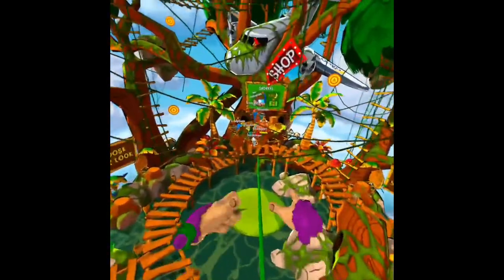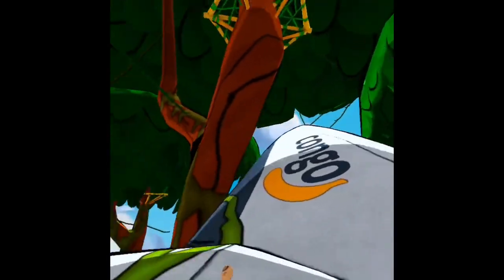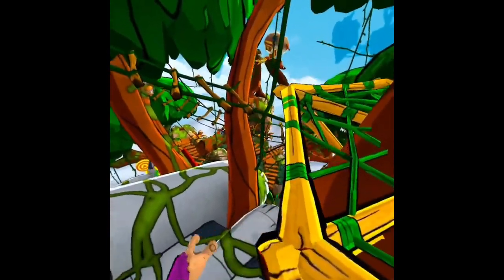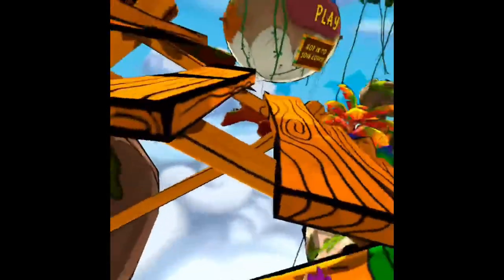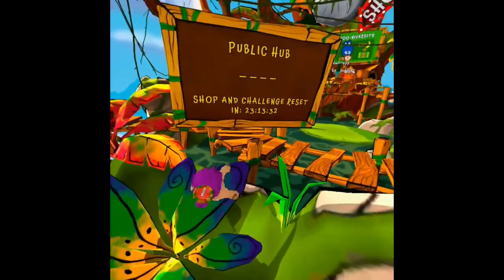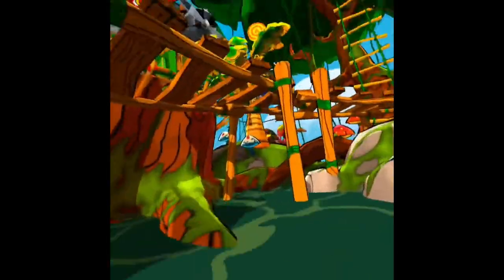For the vines — if you grab the really tippy-tippy top, it won't make you go that much. But if you grab toward the tip or the bottom, it will make the vines swing far. The tropical time reset is 20, because it just reset a little earlier, so it resets tomorrow. It's just so fun swinging down the vines when they're not broken and everybody's so nice in this game.